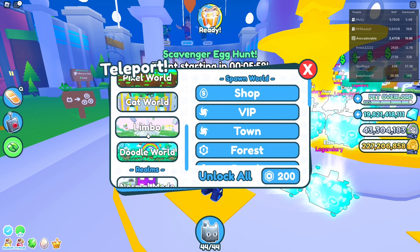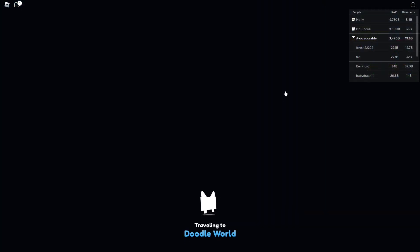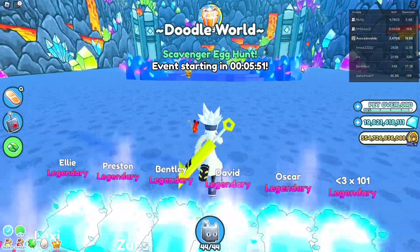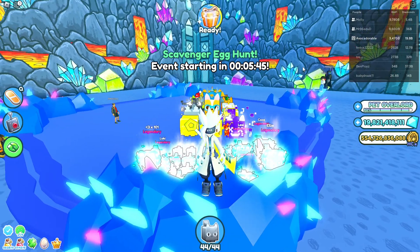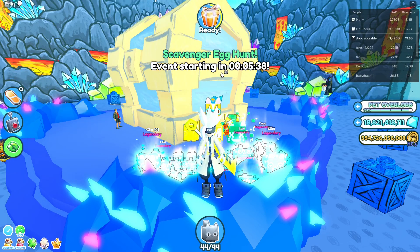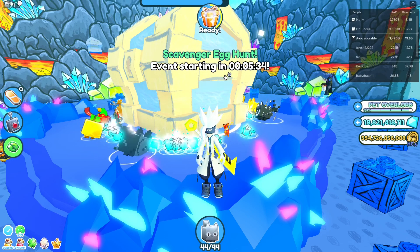I'm not sure whether this is a good update or not. With these changes to the leaderboard, it will now show who the richest player in the game is instead of who has the strongest pets. The previous leaderboard system also required players to be rich, but there were other strategies to get to the top. Now it seems more like a pay-to-win leaderboard. However, I personally never really went after the leaderboard, so I'm not quite sure whether this is a good update or not — what do you think?